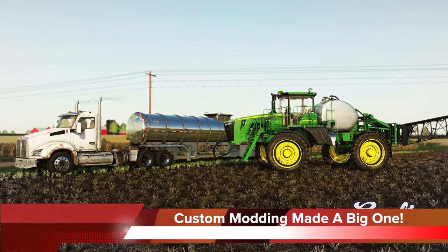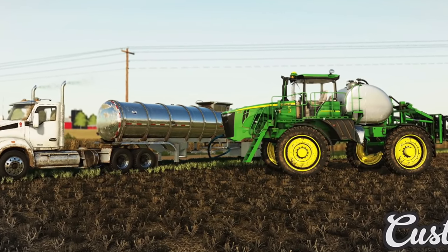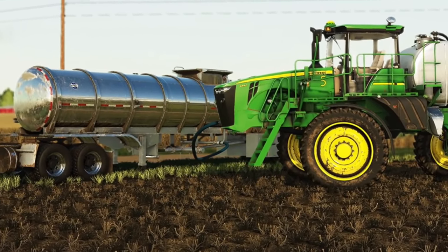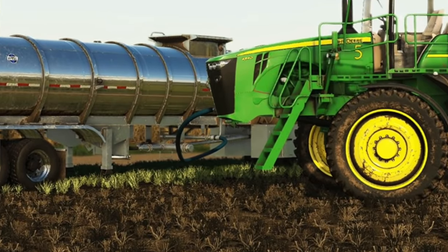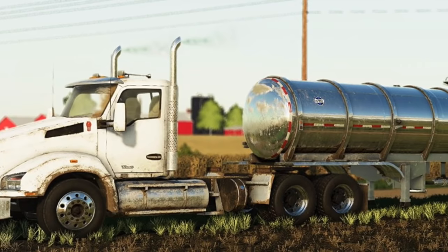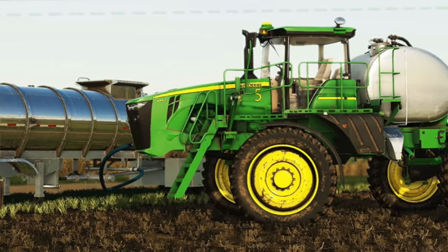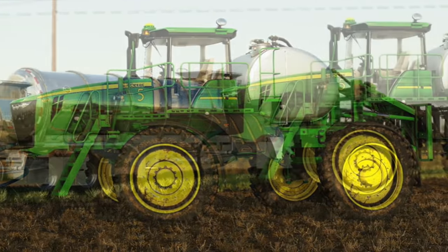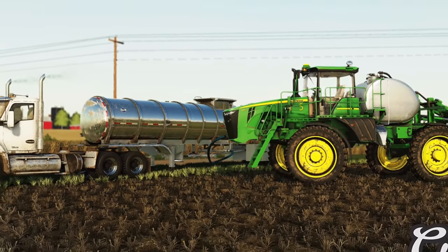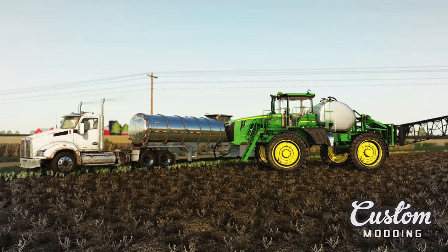Custom Modding says if you think the cone-bottom trailer is too small, they have a solution for you soon. I think it's pretty obvious what they've got up their sleeve — you can see a chrome tanker in the background with a hose connected to it and a John Deere 4940 self-propelled sprayer in the front. There aren't many American-style semi-truck tanker trailers in-game, and I can't think of any on ModHub that work with the hose mod either. I imagine we'll see this tanker for all platforms, but there's no official information available at the time of recording.